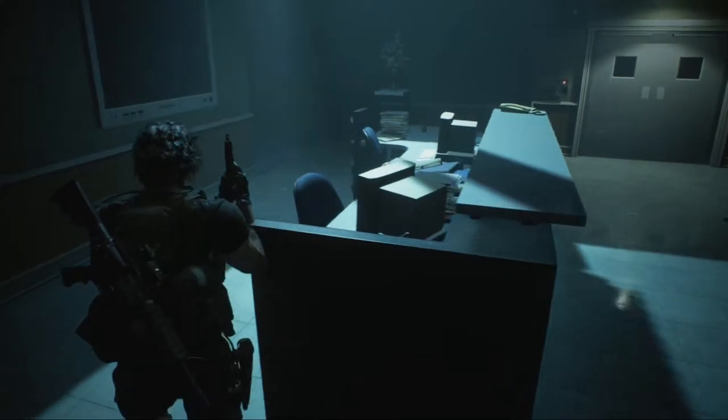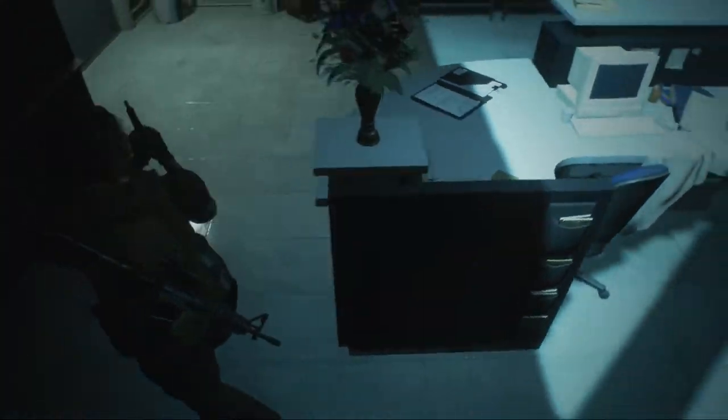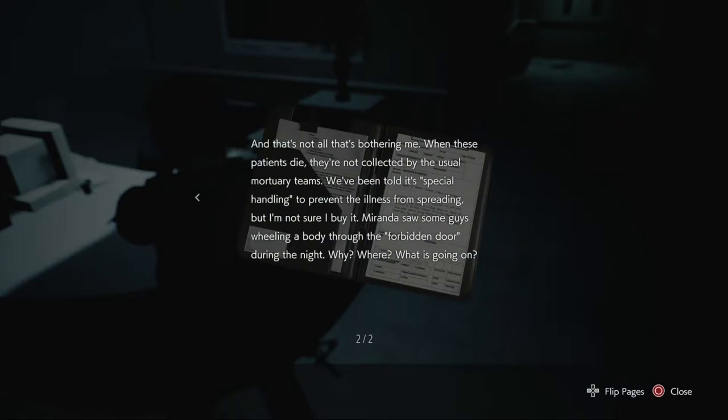It doesn't actually have a tape in it. There's a file - reading material. Nurse's journal, September 25th: every day they bring in more of these mystery illness patients. The sedatives don't stop their delirium, so we have to put them in straight jackets and move them to the isolation wing. The isolation wing is already bursting at the seams. The director has orders to admit anyone with symptoms free of charge, but what does he expect us to do, wish them better? We don't have a cure. When these patients die they're not collected by the usual mortuary teams - we've been told it's special handling to prevent the illness from spreading, but I'm not sure I buy it. Miranda saw some guys wheeling a body through the forbidden door during the night. Why? Where? What is going on?